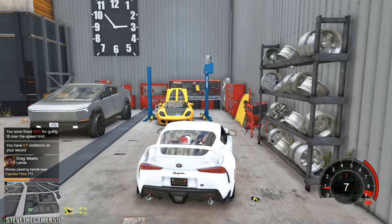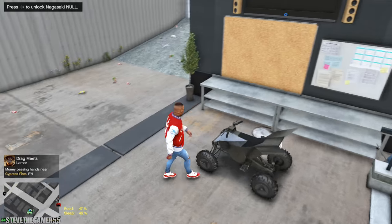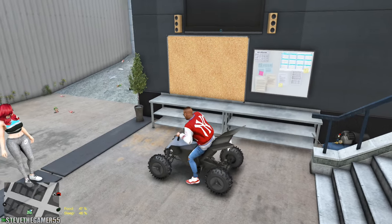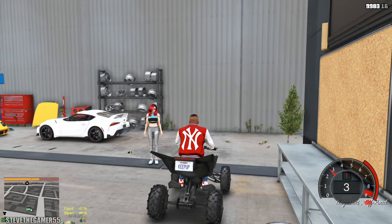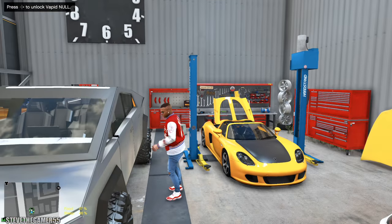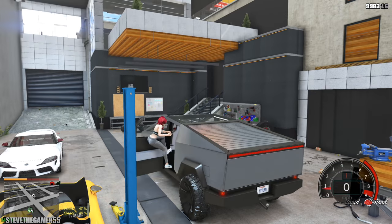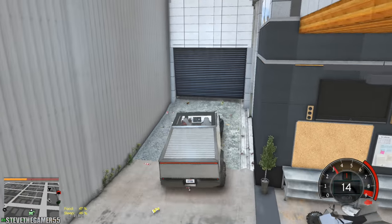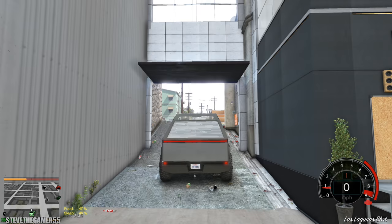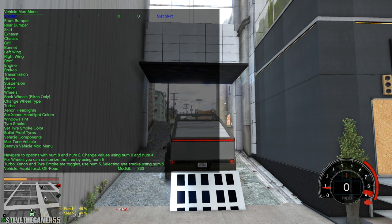We'll park this over here. I can't wait to try this on Mount Chiliad. Wait, can she come with me? Is this a two seater? No, she can't come with me but it's all right. So you guys met the Tesla Cybertruck already. There are some modifications I'm going to have to do to it just to get this thing up there. I'm using Simple Native Trainer because that's the way the author made the mod. Let's put that — the spoiler — let's change that. And the roof? No, let's just open the doors.